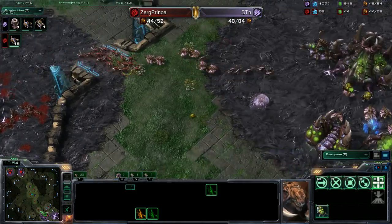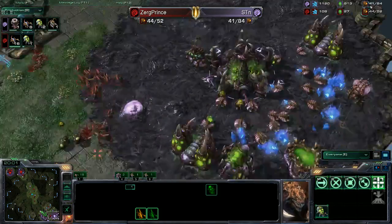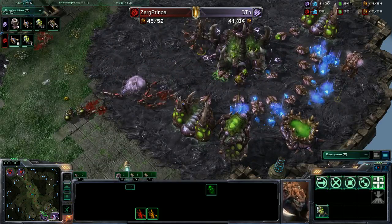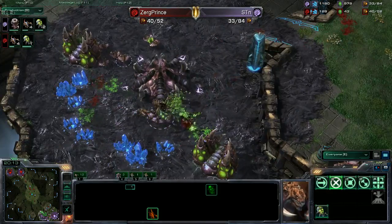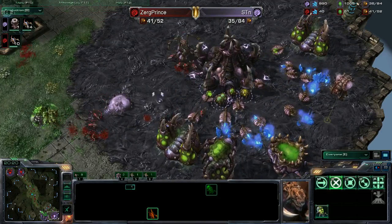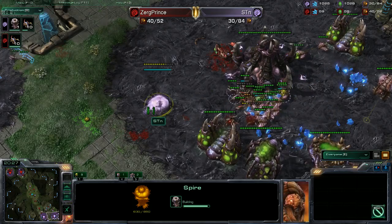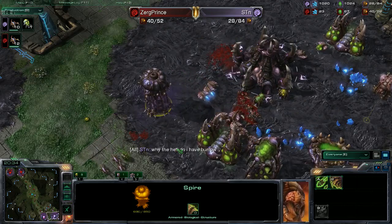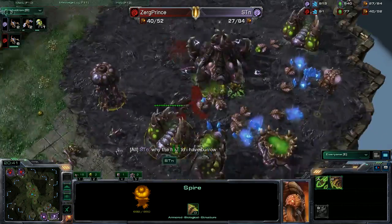The way it was going: STN was being that guy who was like 'okay, you want to play this style, I can play it better' — just doing it for the hell of it. Four banelings lined up to get drone kills from Zerg Prince — most of the drones escape. Still 25 to 16 workers, but that won't last long. Spire in danger, queen in danger — the queen goes down, one queen left for STN with no energy. Workers have to come off the line to fight — 19 to 16 now. Two Mutalisks on the way.